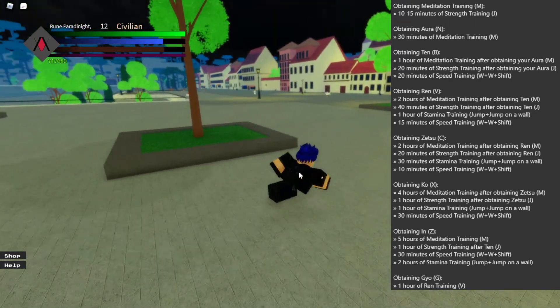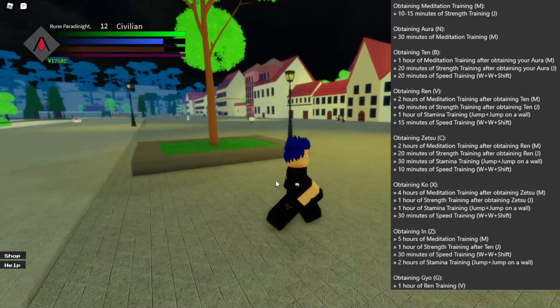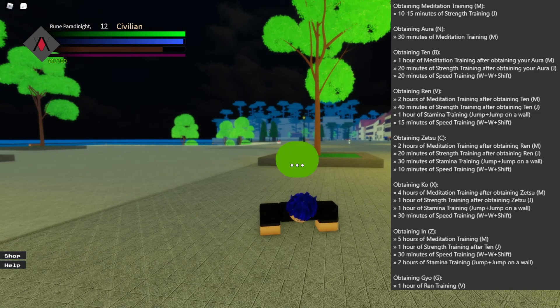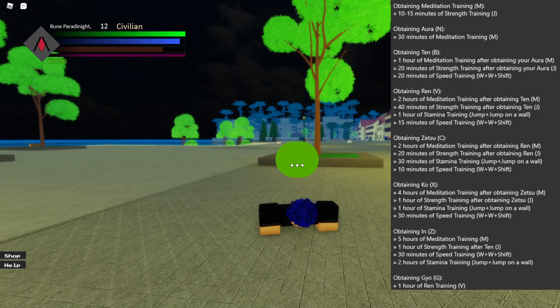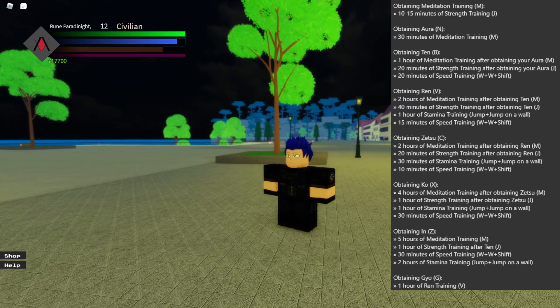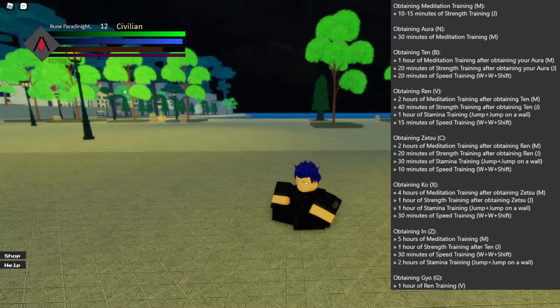So first you start off with one thing you need to do, listed at the very top. You need 10 to 15 minutes of strength training. The key bind is J, so you just follow the steps, press the letters shown on your keyboard. Once you do 10 to 15 minutes of this, you should be able to do meditation, which is the M key bind.